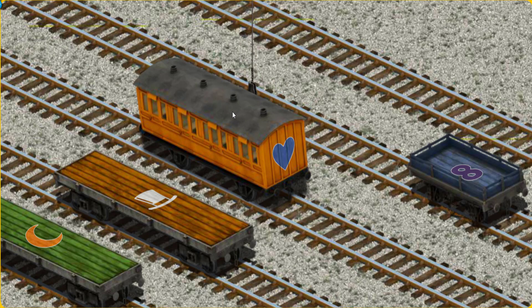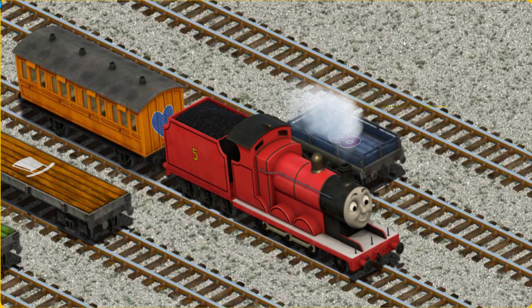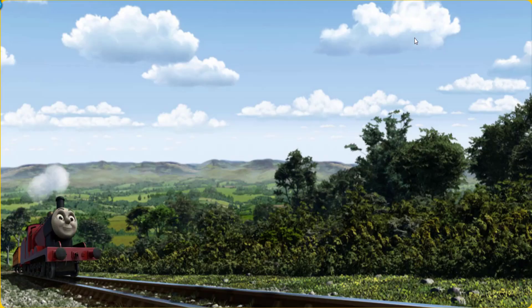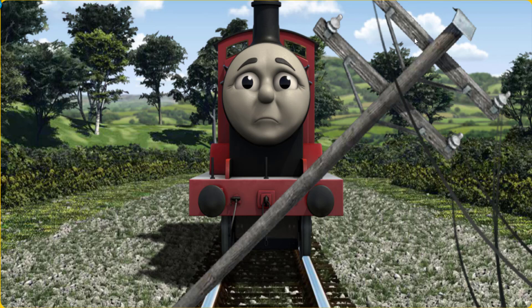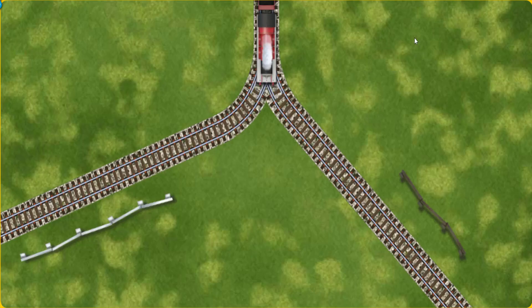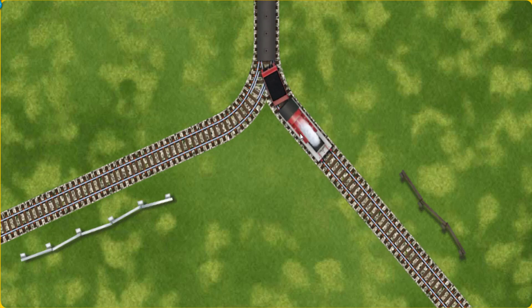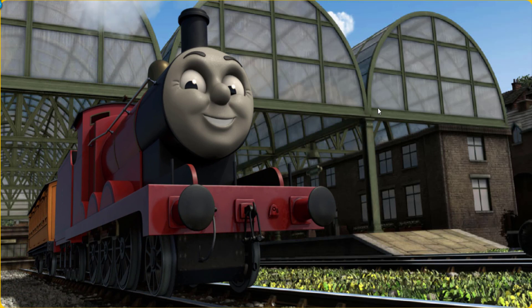Help Cranky find the flatbed. James set out for Knappford Station. Suddenly, the tracks were blocked. James had to stop. He needed to go a different way. Show James the track that goes nearest to the shortest fence. All clear. James puffed proudly into Knappford Station. With your help, he was right on time.